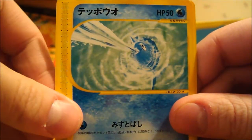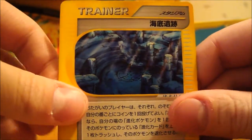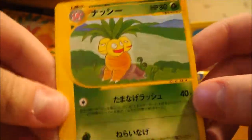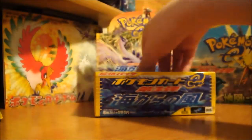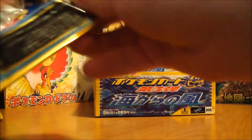So here we have a Tangela, Remoraid — I don't think I've had that one yet, it's pretty decent — Aipom, a new Trainer, Ruins of some sort, and an Executor. I think I have that one. I'm not sure if I like Executor being around, but nothing I can do about it now.